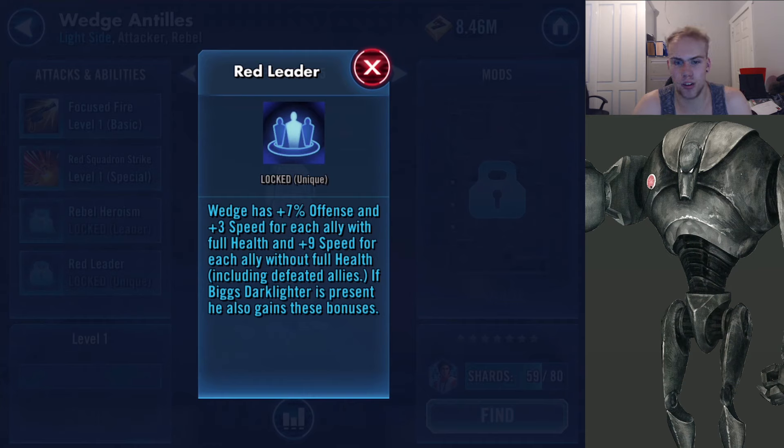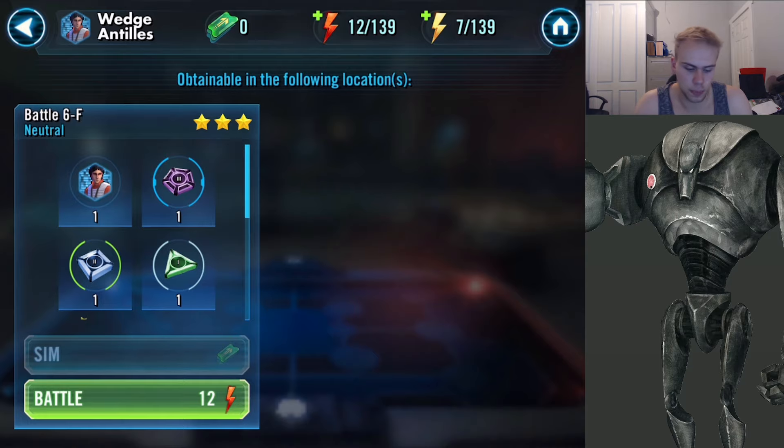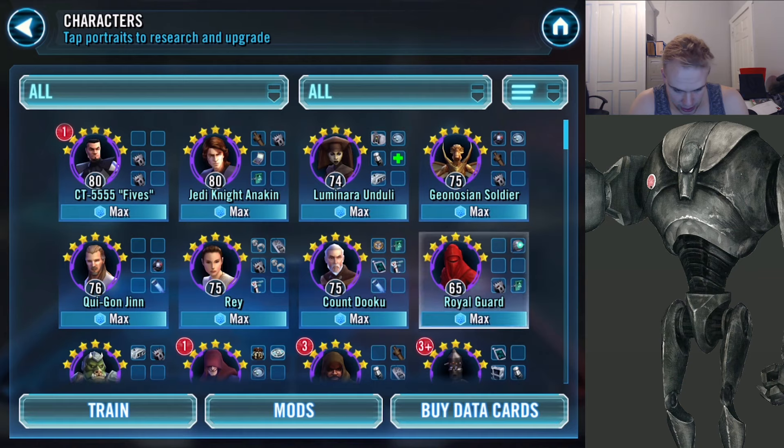Just remember these are all only the level one versions of these attacks — if you get them to level seven they're going to do so much more. Finally, Red Leader: Wedge gains plus 7% offense and plus 3 speed for each ally with full health, and plus 9 speed for each ally without full health, including defeated allies. If Biggs Darklighter is present, he also gains these bonuses — so with both characters on a team you're going to get crazy buffs and assist damage. He can be farmed in Battle 6F Neutral in Squad Cantina Battles.